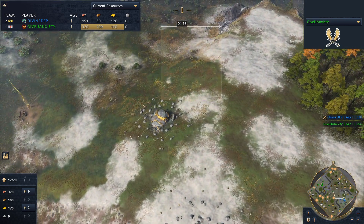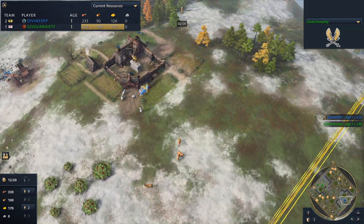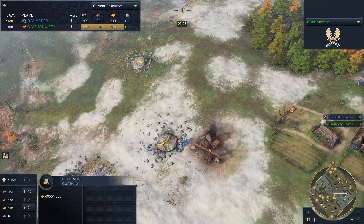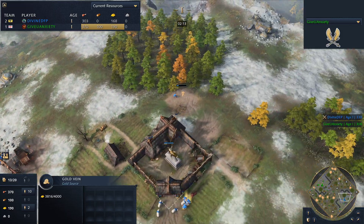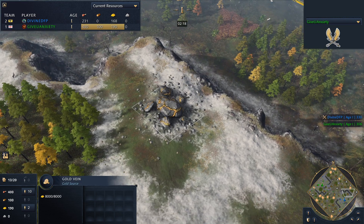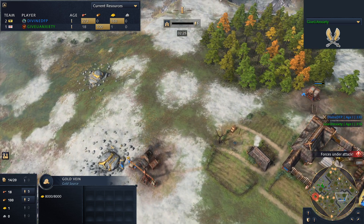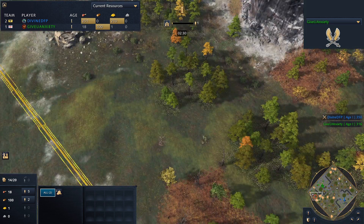As Hill and Dale spawns go, it's relatively open on the front — that could become an issue. One thing to bring into consideration is it's not just about the civilization matchup but also the resource distribution and map generation. Unfortunately for Divine, his gold positions are not ideal with two of them being on the front. However, his main gold pile of 8,000 gold is nice and secure, so this is actually a decent spawn — securing that gold vein will tide him over well into the castle age.